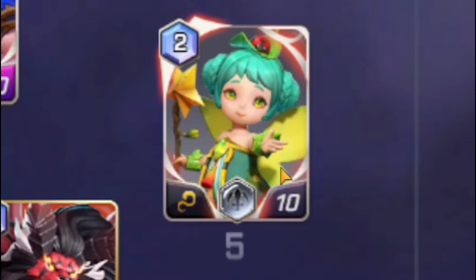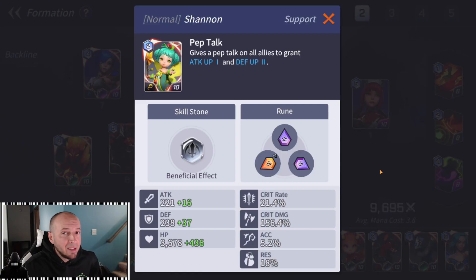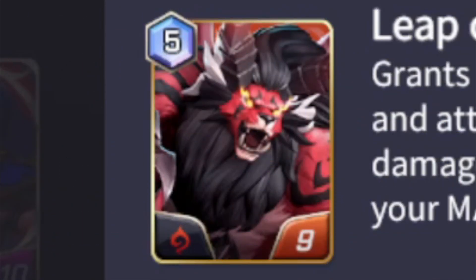In the fifth spot I have Shannon. I'm running her on swift so I can get that one mana cost defense buff and attack buff early in the match. After Colleen uses her attack buff, I can keep refreshing with Shannon to keep the attack buff stacked at level 3 on my team without it falling off. I need that level 3 attack buff mainly for Lapis and Colleen.